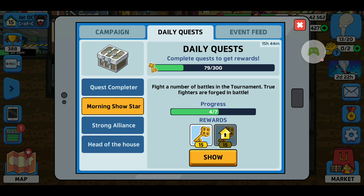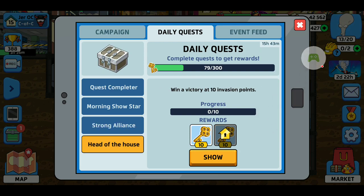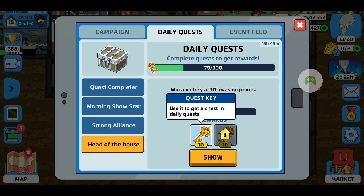You can actually pick who you want to fight out of the 15 players it pools you with. I don't have any Facebook friends yet to send or receive gifts to, so I need 10 invasion points. The invasions are the ones I just did — the houses on those maps. The keys here get you the chests in these daily quests. I've got 79 out of 300, and that'll get me one of these uncommon chests.